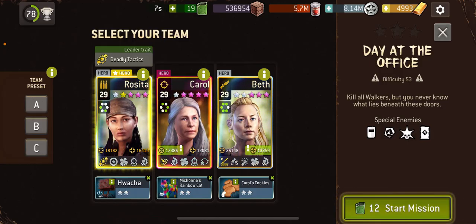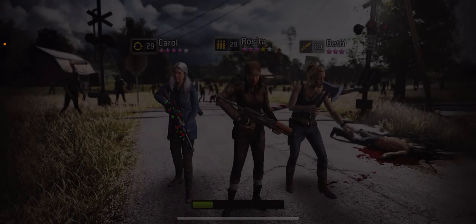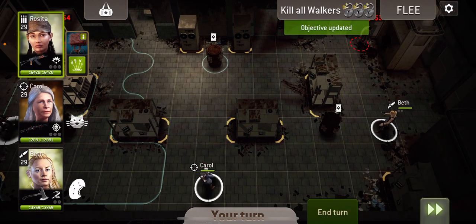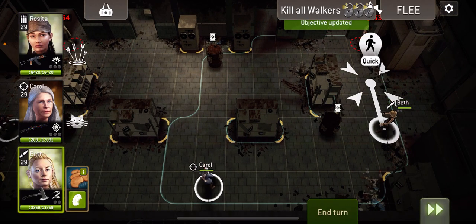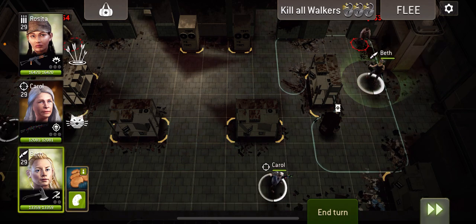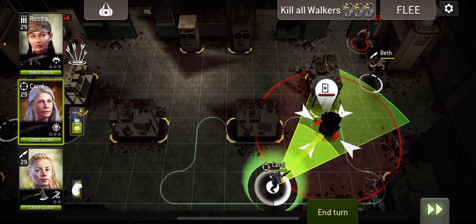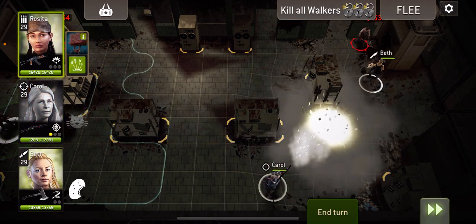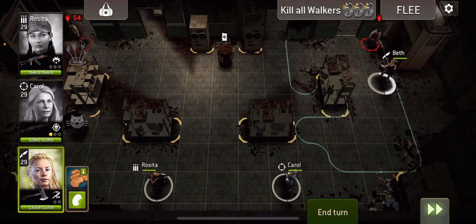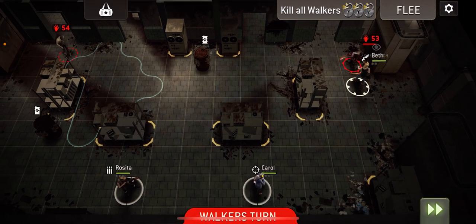We're going to hopefully get charged up nice and quick with Beth with weakening to get some circles going. First thing we're going to do is move up and stay in overwatch to interrupt this walker here, and we're going to explode the barrel so we don't blow ourselves up later. Got a charge point for that.